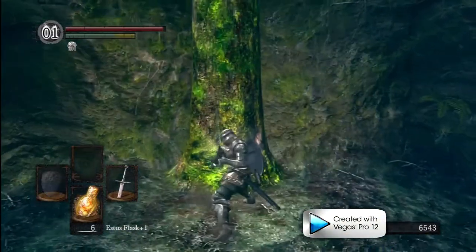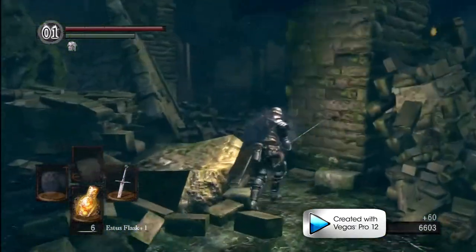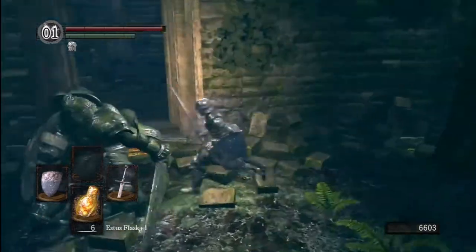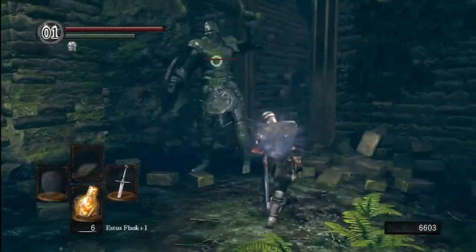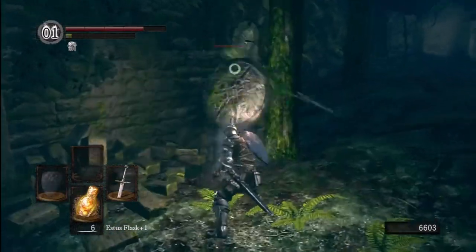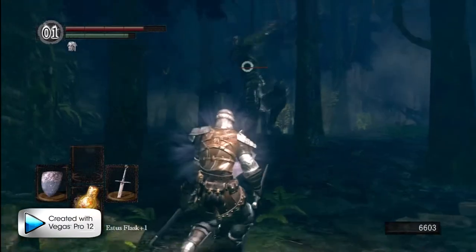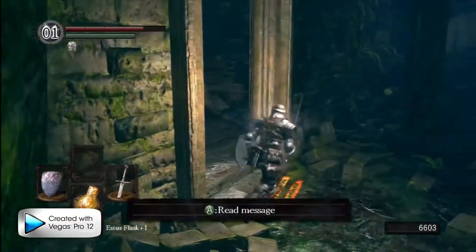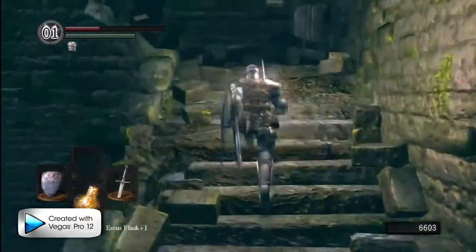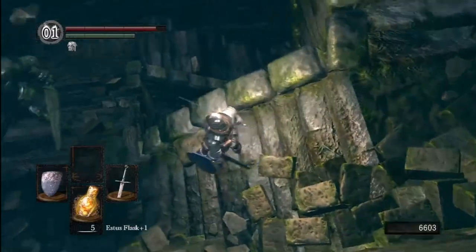There's another one of those gecko creatures — we'll take that out. Now there's another stone soldier. Blocking with your weapon isn't effective — your weapon has almost no stability and doesn't block 100% of physical damage; you usually don't even block 50% of physical.